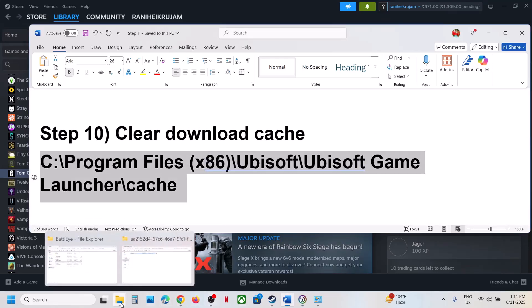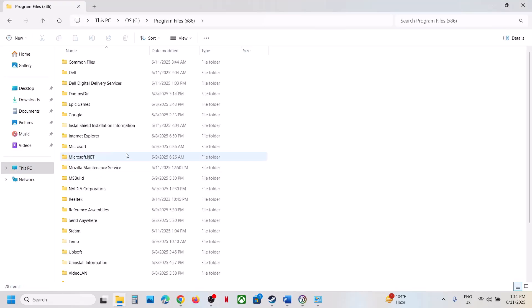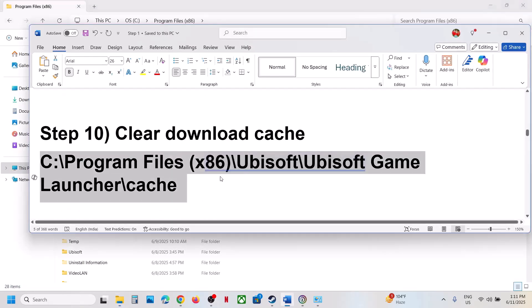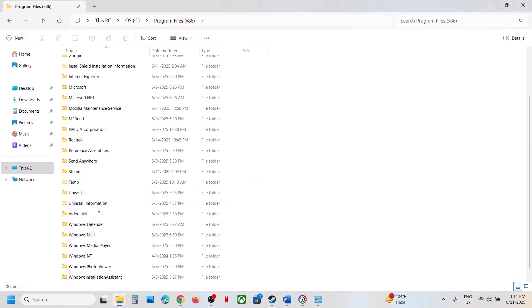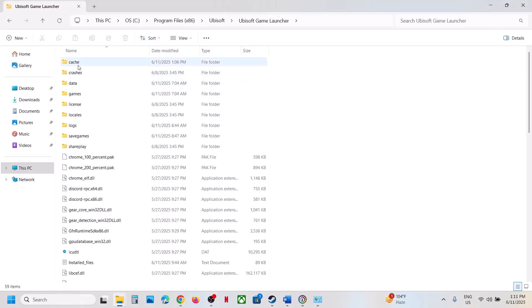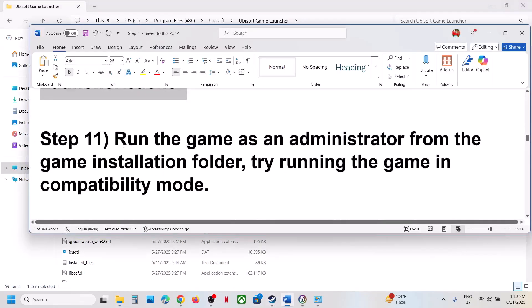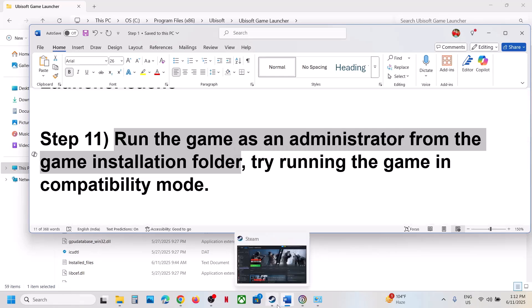The next step is to clear the download cache. Open File Explorer, go to C:\Program Files (x86)\Ubisoft\Ubisoft Game Launcher. Over here you can see the Cache folder — right click and delete this folder. If you want a backup, copy it first, then delete the folder and launch the game.